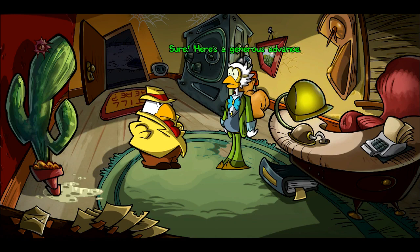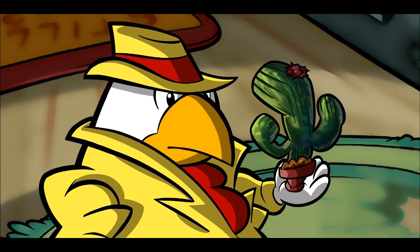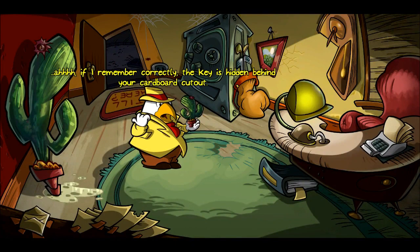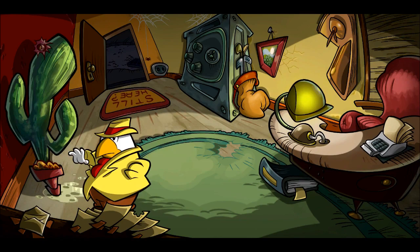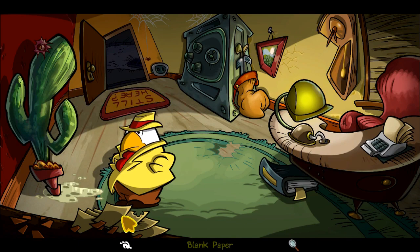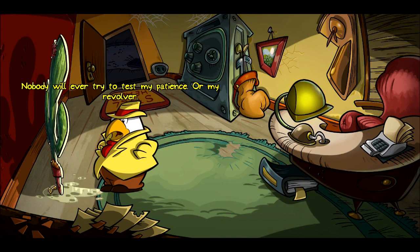'Sure, here's a generous advance.' We've got to go — duty calls. Thorn is my partner — to lock my office, the key is hidden behind the cardboard cutout — it's a cardboard cutout, sharper than the prickly pear. I've got this envelope. Rule number 70 of Gallo: there's always a good reason to post a sticky note — the problem is knowing which one. Thorn's key — nobody will ever test my patience or my revolver.